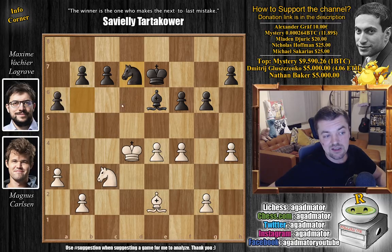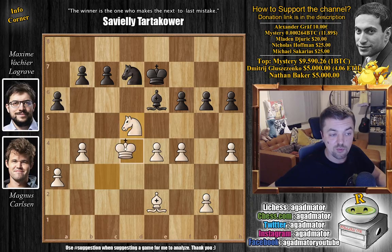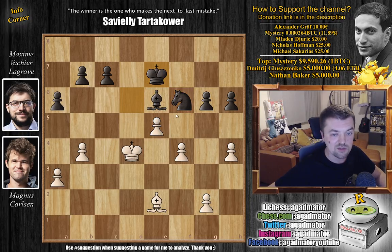Maxime went knight to d7, maybe with ideas of playing c5. But Magnus stops it in its tracks — he pushes b4 himself. And it's always a special moment in every game where someone plays b4. So here h6 by Maxime, just strengthening the position on the kingside, and here Magnus goes a4. There is the idea of maybe going knight to d5 check — if the bishop captures then you further improve the position of your king. You can even capture with the pawn, but maybe better with the king. And if king d6, then it seems like you have knight captures on f6, knight captures on e5 check. But it's very unclear what white really gains from it.